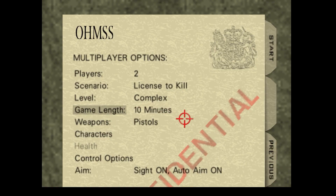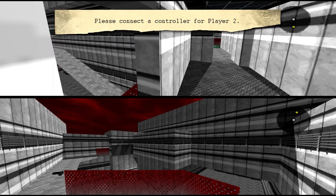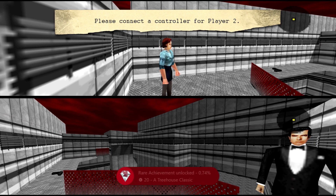The next achievement is A Treehouse Classic, which is playing Complex with Remote Mines. You don't need to change anything but the weapon type — just switch that over to Remote Mines and then press Start. As you spawn in and start running around the achievement should just pop. At that point you're free to press Start and quit back out to the multiplayer menu.